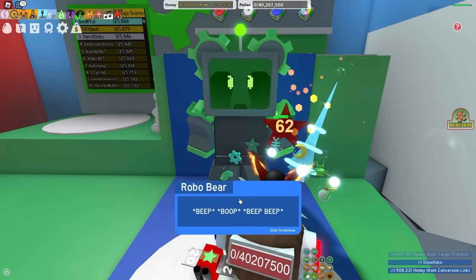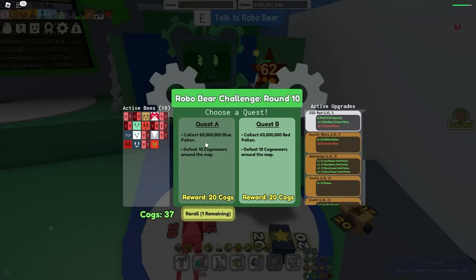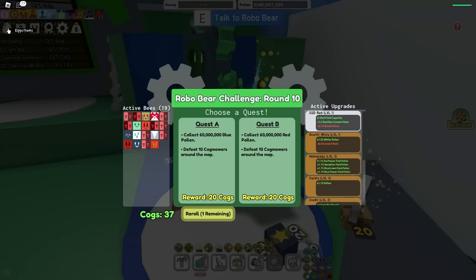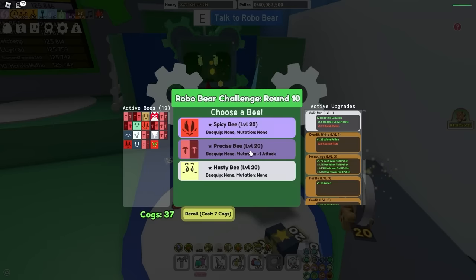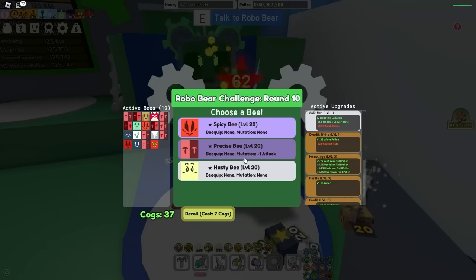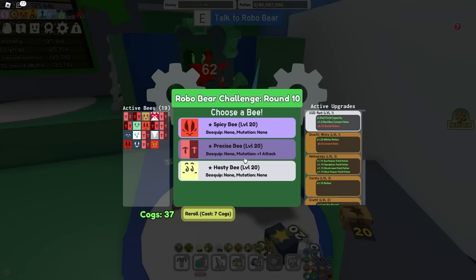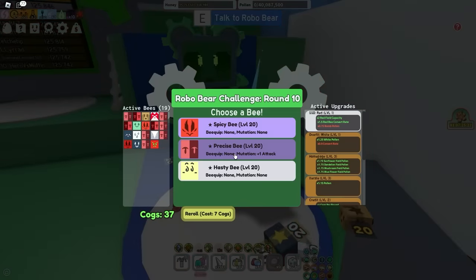Round 10 — a lot of people get stuck on this. And if you are stuck and you can never get past round 10, just pop a super smoothie, it's gonna help you. If you're like a White Hive and you get Red and Blue pollen options, just choose Red. I'm a Red Hive but I can definitely get 60 million White Pollen easily, so don't waste that reroll — make sure you don't.